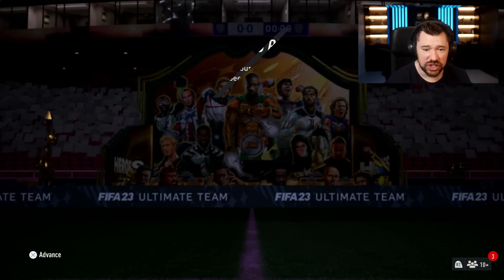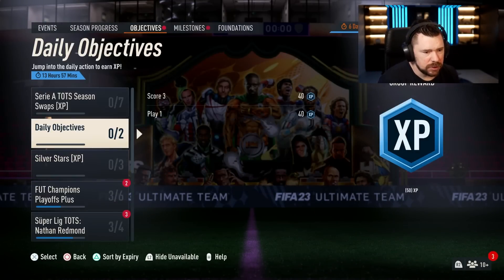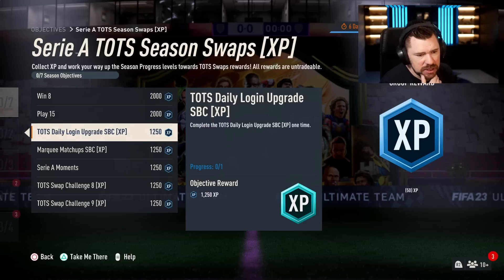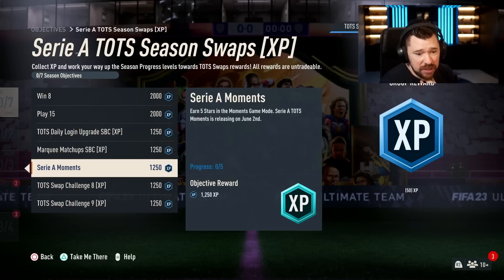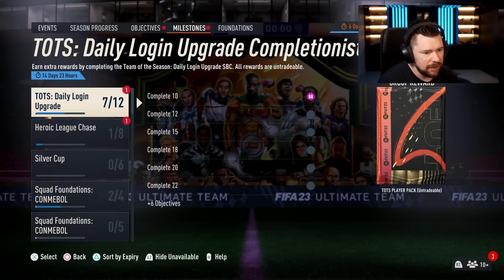We get an auto-claim on the 50 XP — love that, come on EA, hook us up on a Thursday. We've got the Serie A Team of the Season swaps! For those of you just short of level 30 XP, you can now go and get it. Objectives include win 8, play 15, daily login, upgrade one, Marquee Matchups, earn five stars in swaps challenge 8 and swaps challenge 9 — very nice indeed.